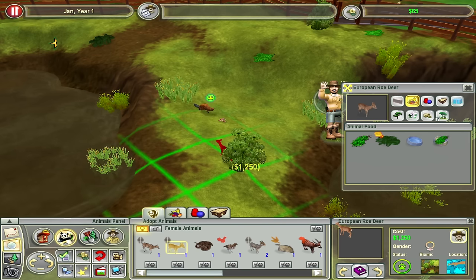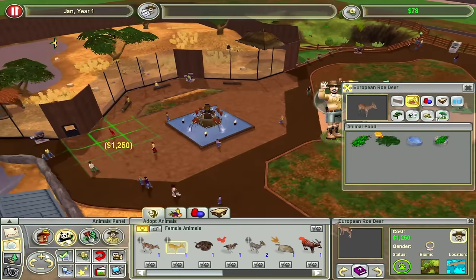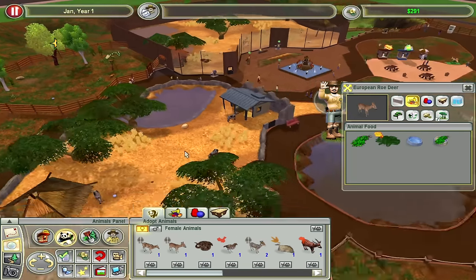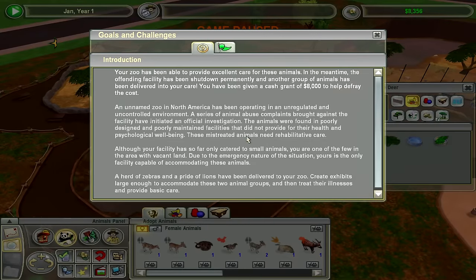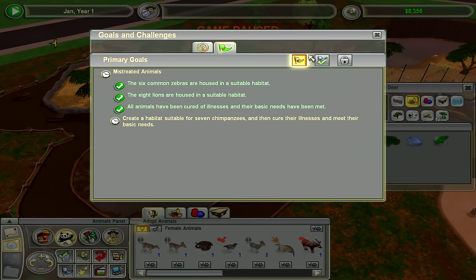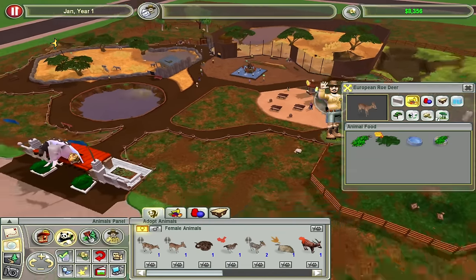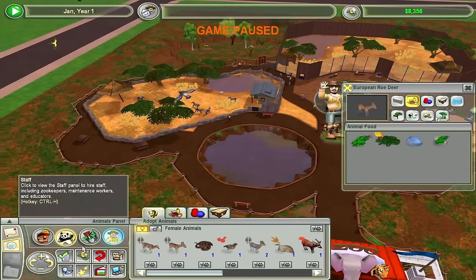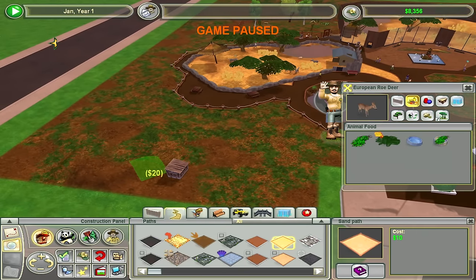Can I get another animal in here? I've got $65 — these are a thousand. I'd love to put a deer in the exhibit with the red panda, in due time. Let's go — I've proven I can provide excellent care and I've been given a cash grant of $8,000! Create a habitat for seven chimpanzees. Where the hell am I putting seven chimpanzees? We gotta pause and rethink everything. They're going over here — there's actually plenty of space, we will be fine.